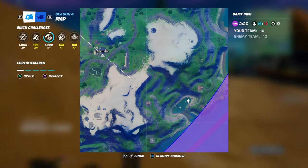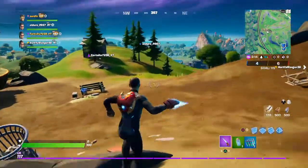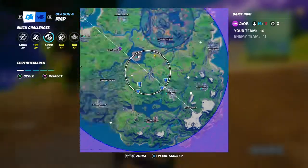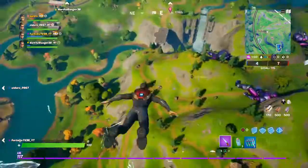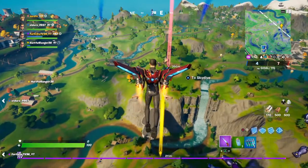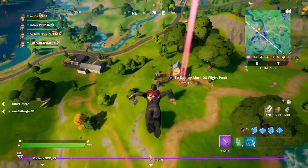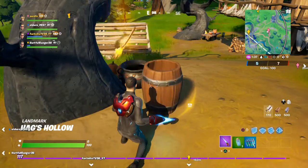You can also find a broomstick here at this location. Take a rift and try to go to the center of the graveyard — I hope the Doom guys aren't over there. Here you go, we got the broomstick!